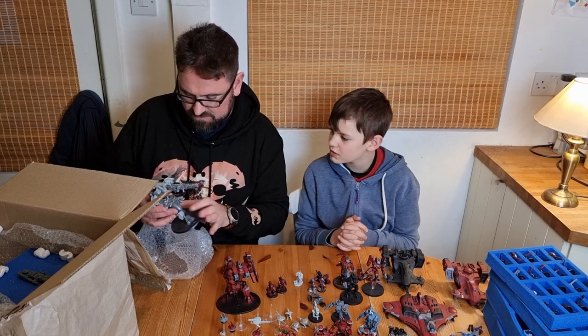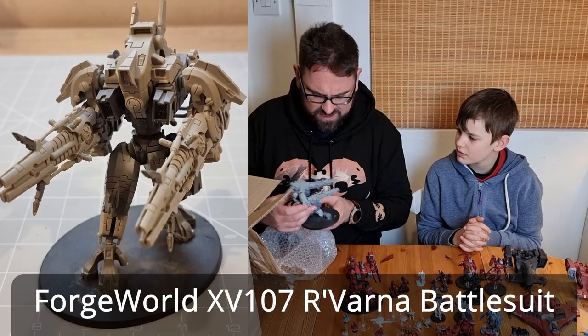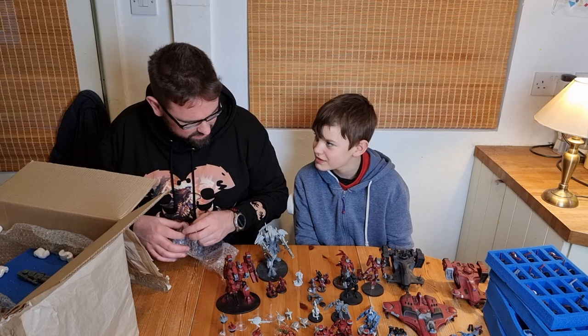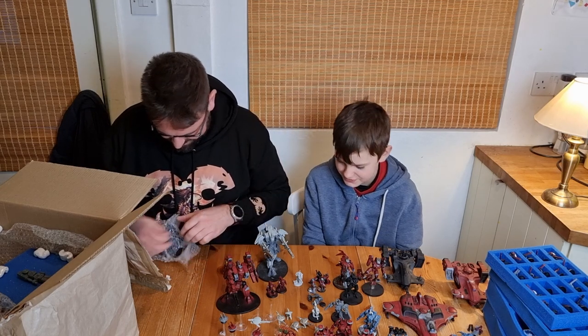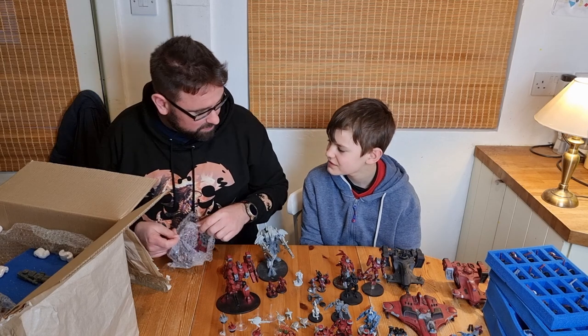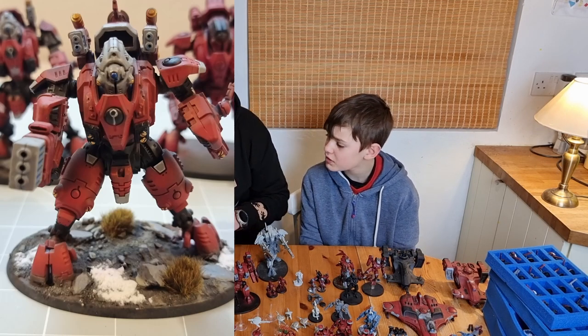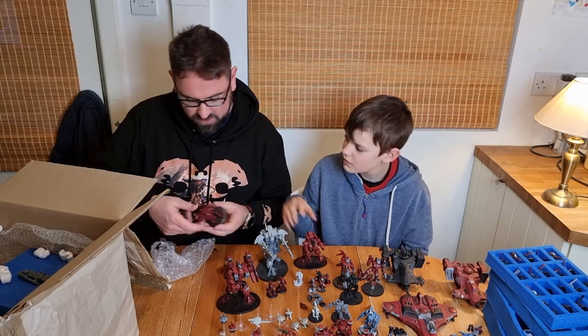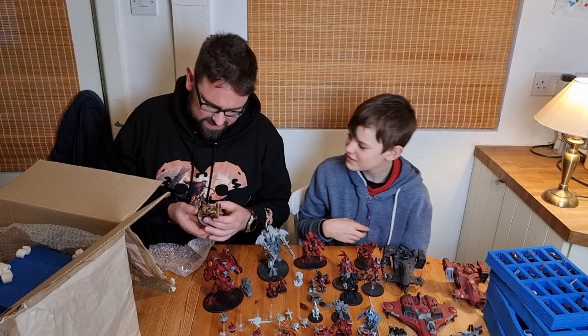That looks like a Forge World model - Yanara maybe. It looks too small for a Ghost Keel. I keep asking if it's a Ghost Keel because I love Ghost Keel battle suits. The new combat patrol for Tau comes with a Ghost Keel actually. Wait - that IS a Ghost Keel! Oh it is a Ghost Keel! Here we go - a Broadside with a big rail rifle.